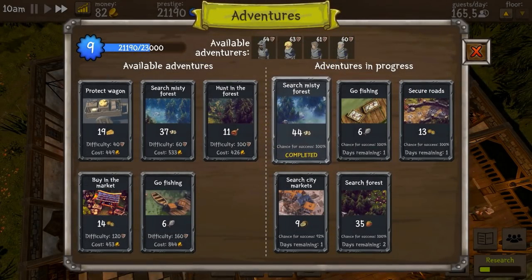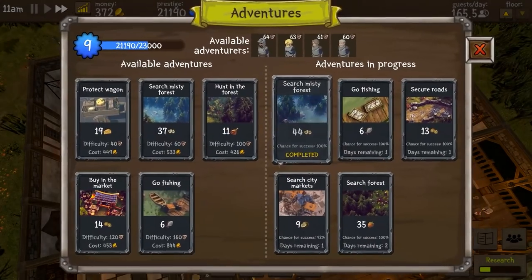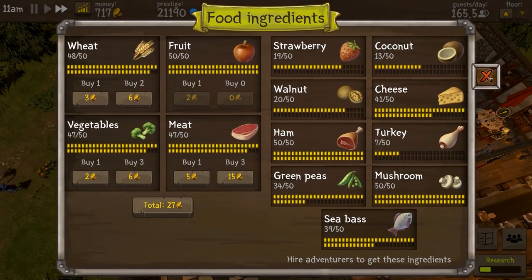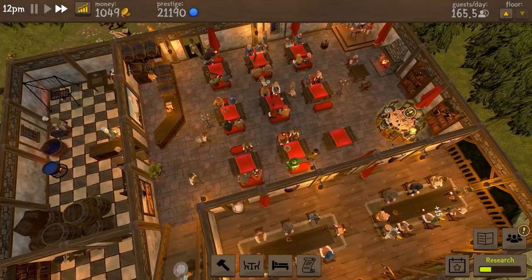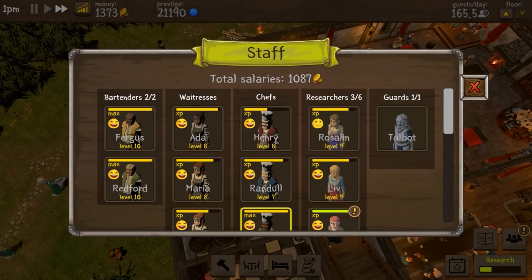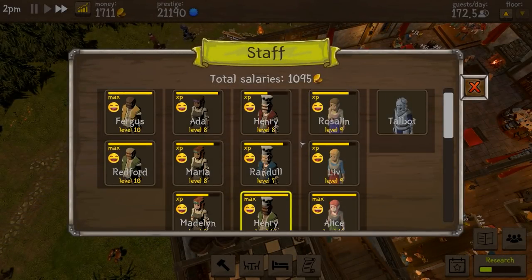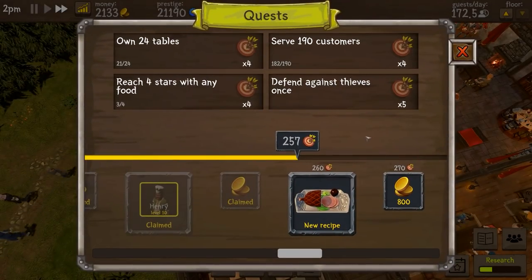Fish is being collected, strawberries have been collected — we'll go out for more strawberries. We don't need mushrooms. Cheese is at 41 of 50 — we don't need any more. We're full on ham. Let's level this person up, increase their speed. Roslyn — increase her pay. Everybody seems to be quite happy, which is brilliant. Serve 190 customers — that'll tick over in just a moment. New recipe will be done — we might be able to cancel what I just set going because there's now a new recipe.